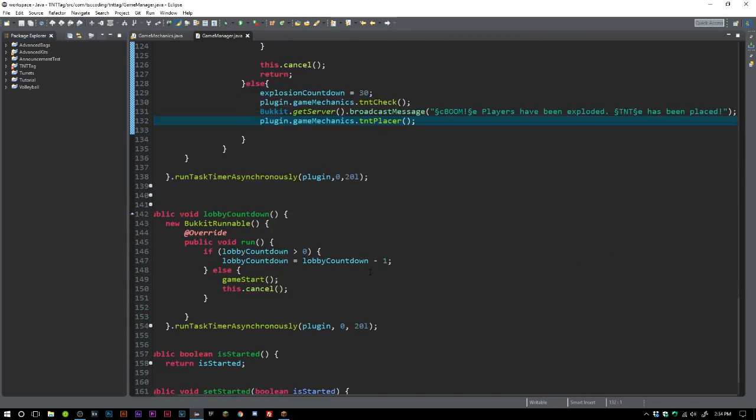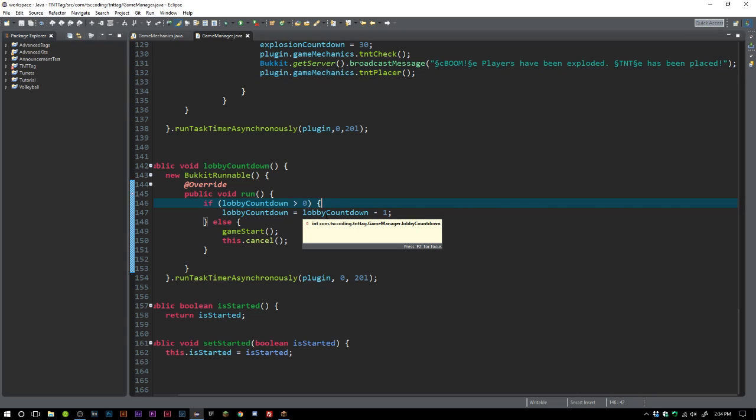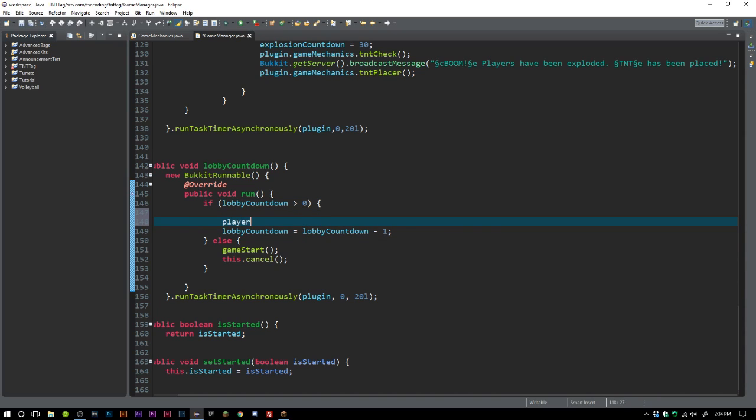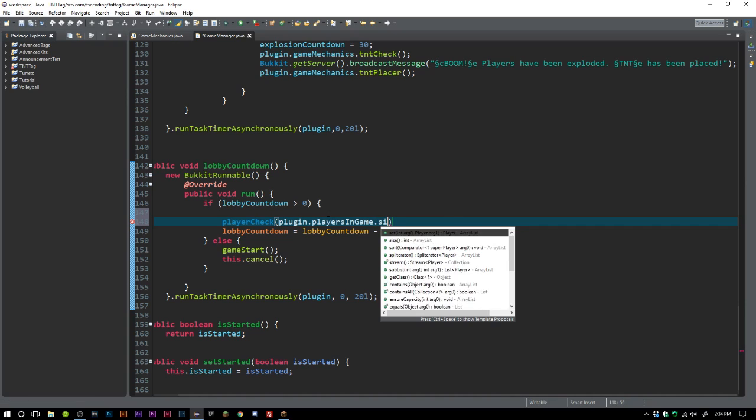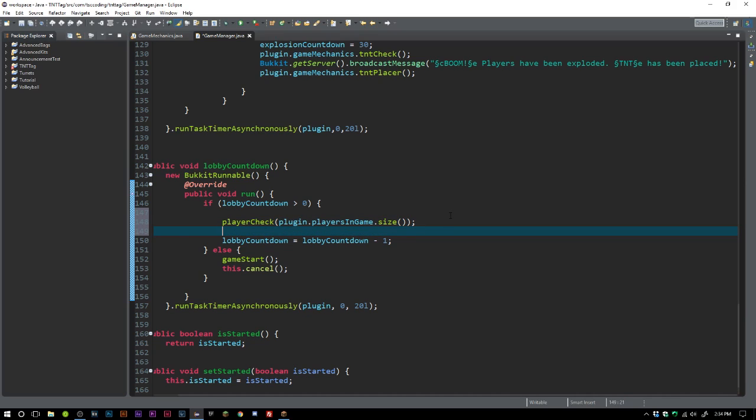Now we head over to the lobby countdown — kind of the same concept. We say if lobby countdown is greater than zero, we do a player check using plugin dot players in game dot size, and we check if that player check boolean is equal to true.